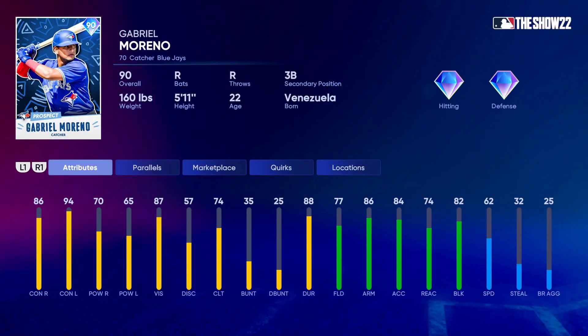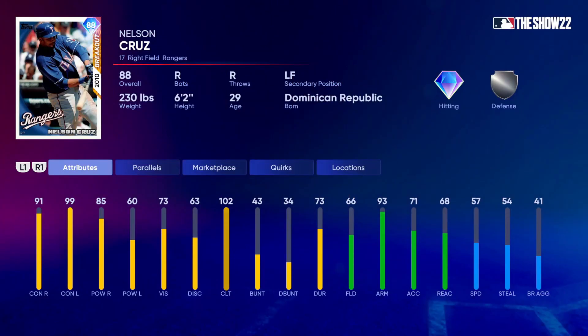Next is Gabriel Moreno, a catching prospect for the Blue Jays who can also play third base and second base. He's got 86 contact versus right, 94 versus left, 70 power versus right, and 65 versus left — a little low on power but very good contact. Defense: 77 fielding, 86 arm, 82 block, 74 reaction, and 62 speed — actually really good speed for a catcher. He gets gold defense at parallel three and over 90 arm at parallel five. Pretty good card for a catcher.